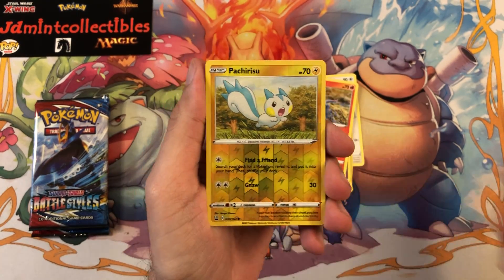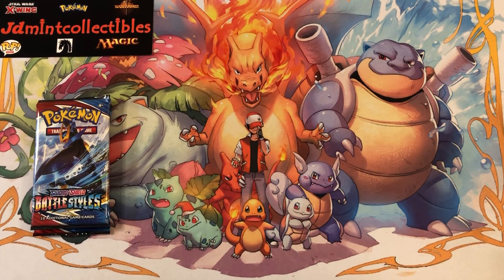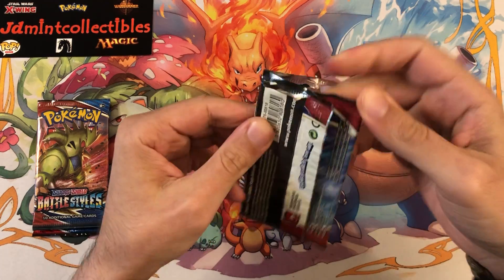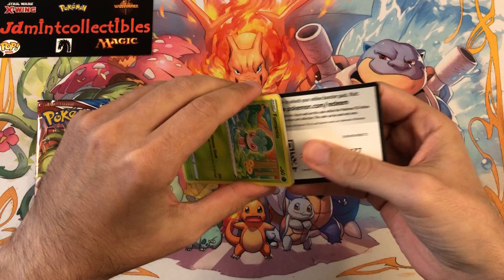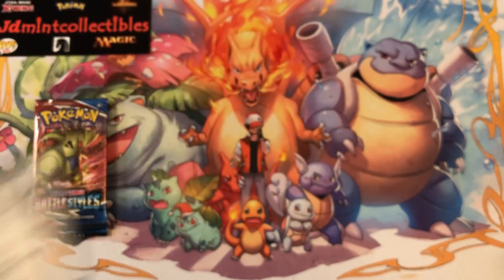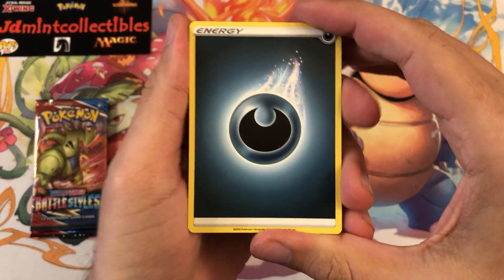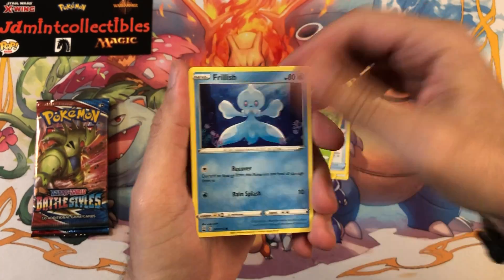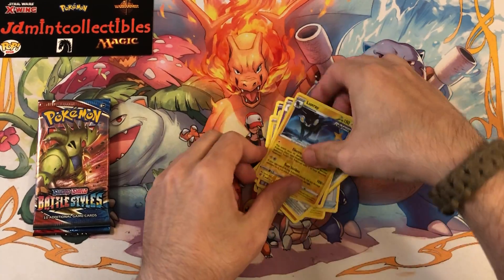Pachirisu is the reverse and a Phanpy. This is a bit brutal — almost like the Celebrations opening the other day where I was getting nervous and then we finally started pulling some good stuff. I probably should have asked where these packs were coming from ahead of time, but I just instinctually went 'alright, cool, here's some cheap packs, let me grab them.' The good thing is at least they're all real and not tampered with. Luxray as the reverse and a Crobat — oh my goodness.